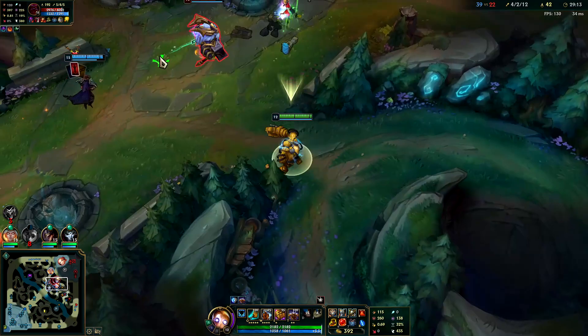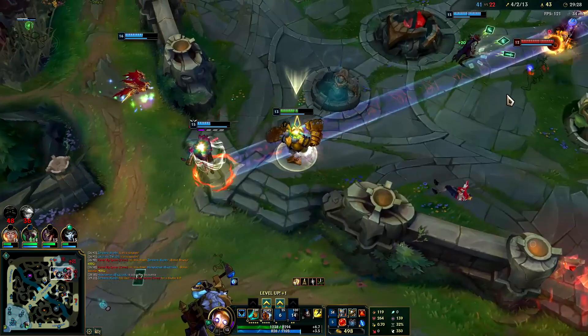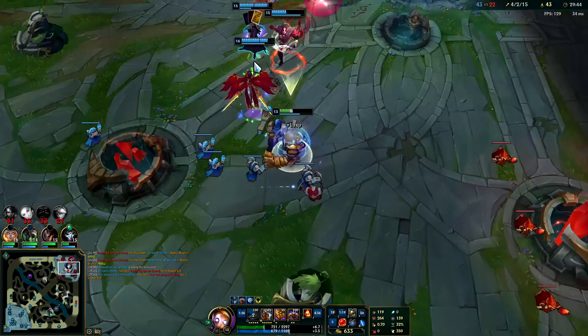Nice stun. Knock him up, hook him, ult - keep my slow on him. Nice. Hooked, knock up, Knight's Vow - Gargoyle Stoneplate. Dude we're clean, let's go!